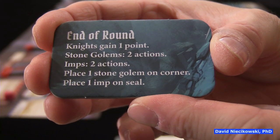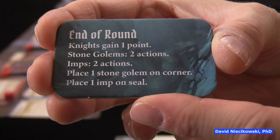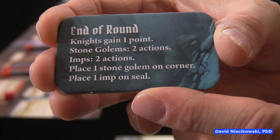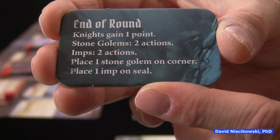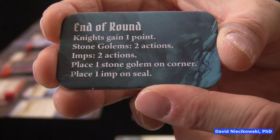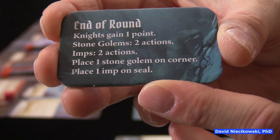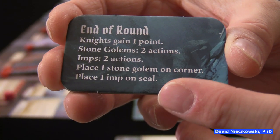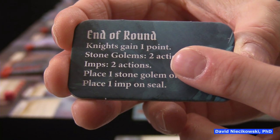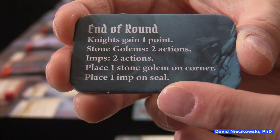Knights gain one point for surviving. Then stone golems get two actions. All minions — golems and imps — have two lives. They can heal, move, and do a melee attack. If a minion is damaged, it must use its first action to heal, then use its remaining action to move or attack. Imps get two actions as well. Stone golems may kill an imp, and at the very end, an imp appears on the seal. But if all imps are in play, no new imp will come up. Same with stone golems in the corners.